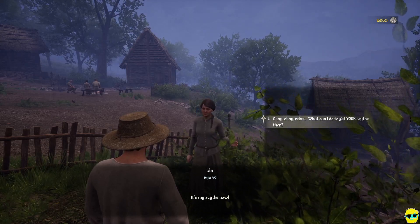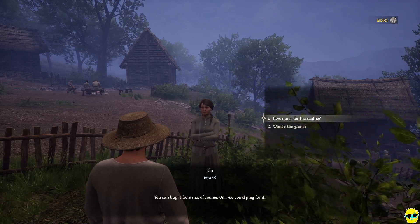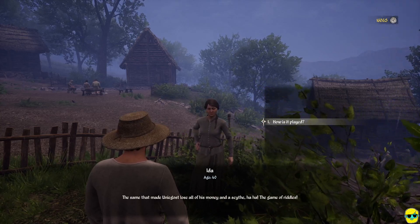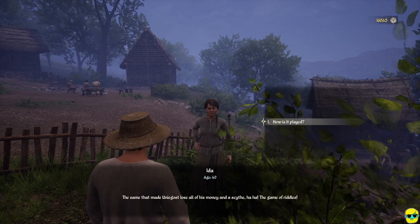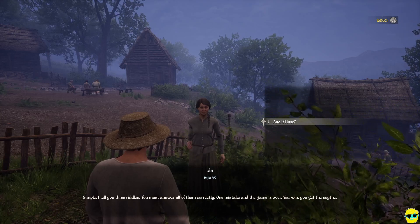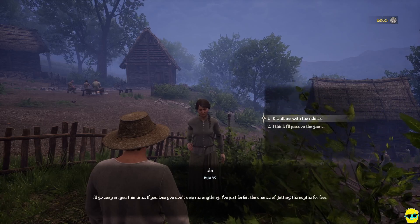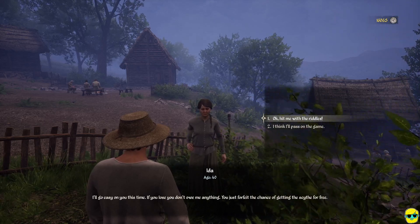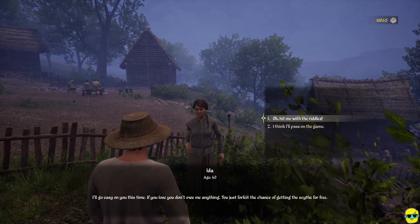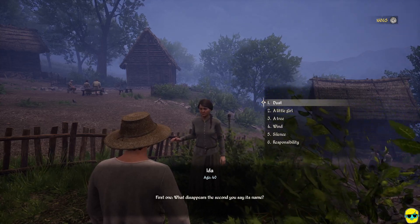It's mine now. What can I do to get your scythe then? You can buy it from me of course, or we could play for it. What's the game? The same that made Unigo lose all his money and the scythe — the game of riddles. How is it played? I tell you three riddles, you answer all correctly. One mistake and it's over. You win, you get the scythe. If you lose, you don't owe me anything — you just forfeit the chance to get it for free.